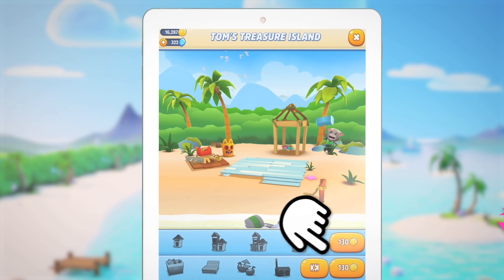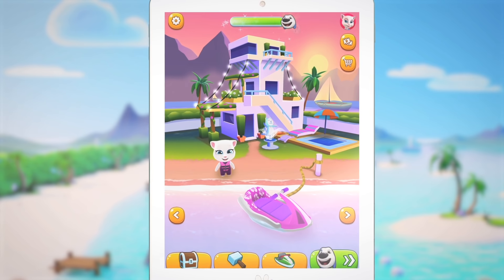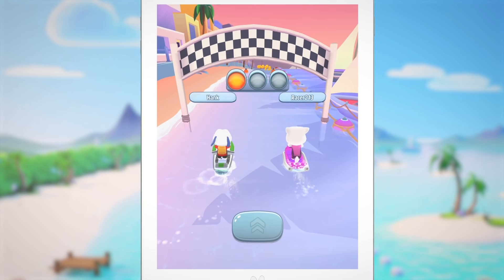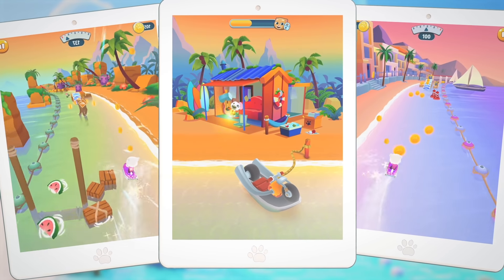When your coin lot is big enough, build something and improve your beach house and its surroundings. Once your construction is complete, a special one-on-one race unlocks, and winning that race takes you to a whole new island with exciting new obstacles and a new beach house to build. So much to do and so much to see!